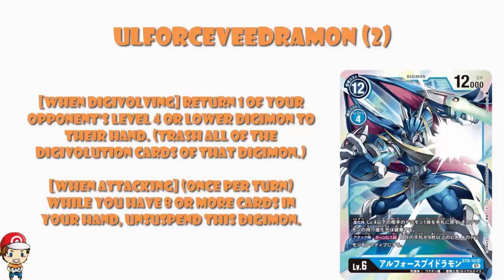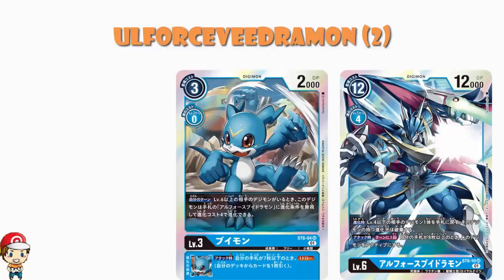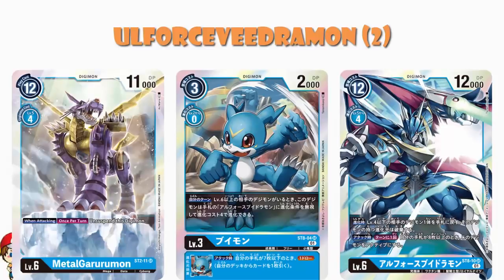But I'd rather have the starter deck blue Digimon — because that Digimon, you just unsuspend. No ifs, buts, or maybes, you just unsuspend. Sure, you don't have the skill that lets you return an opponent's level 4 or lower Digimon to their hand on digivolution. But you do just get to unsuspend. I do love that you've got the Veemon that can digivolve up and cheat. And if you've got 8 or more cards in hand, you also get all those other skills like security attack plus 1 with AeroVeedramon. But I just don't think it's going to work often enough. I love Veemon, but I like it with the other Old Force Vegimon. I like unsuspending, but I'd rather have the other Metal Garurumon. I am sorry.